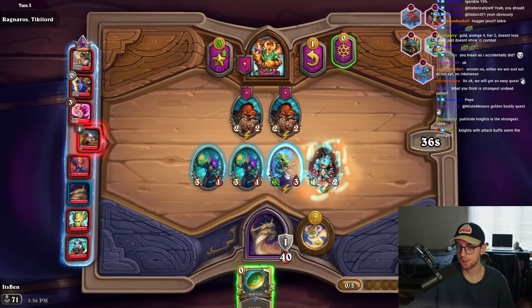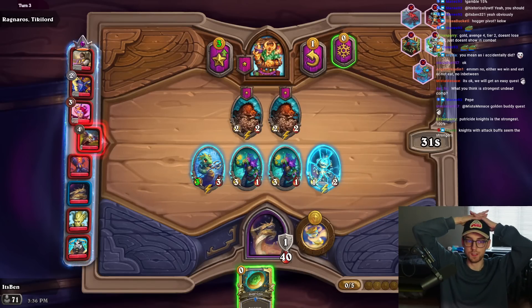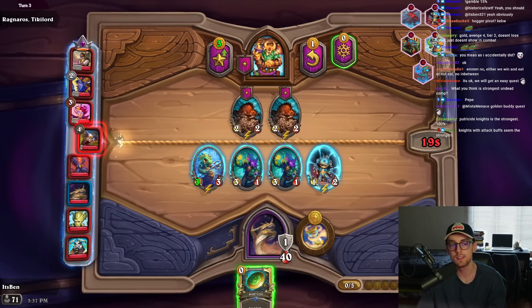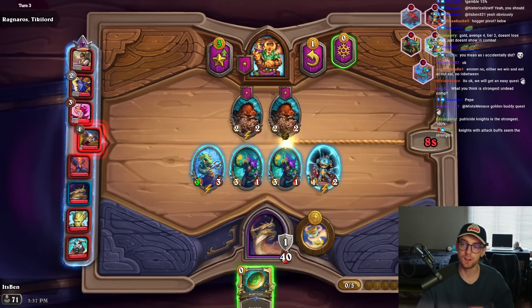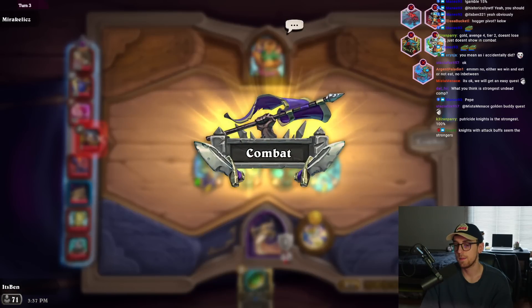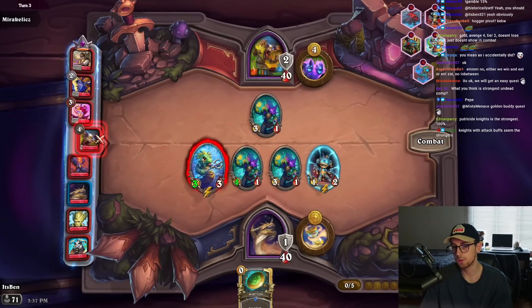We need to be heading - need to add a pair and then I'm happy. What I think people are sleeping on is the attack buff comp. I see most people play with sisters or with knights, but if you just go full attack buff it's giga strong. You gotta play it with the four-drop that summons a reborn on deathrattle - it's so strong if you also play around blaster.